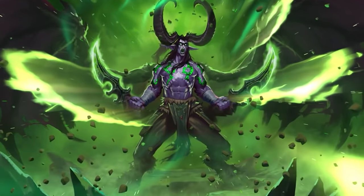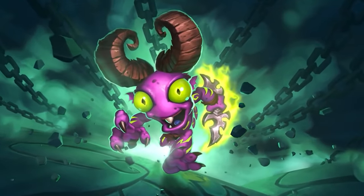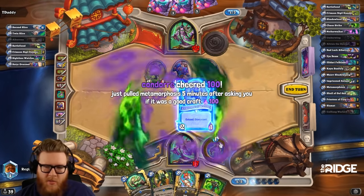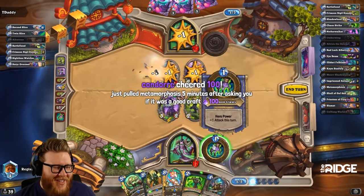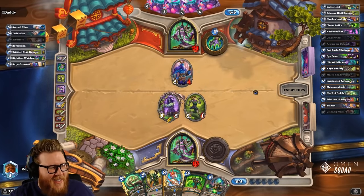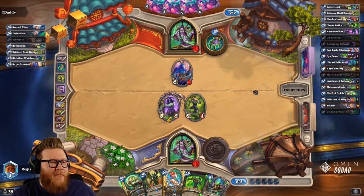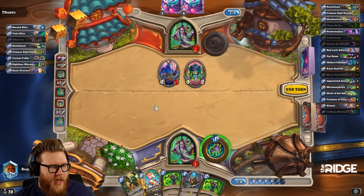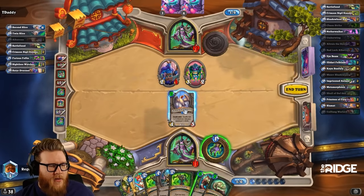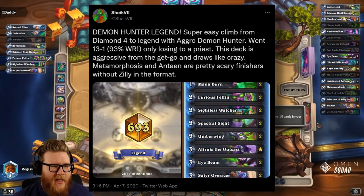As Ashes of Outland was about to be released, people had already theorycrafted what Demon Hunter deck they were going to try out first. Just imagine playing Ashes of Outland day one and they're already thinking about nerfing cards less than two days into the expansion. And we didn't even have to wait for a balance patch — they server-side patched changes to the cards because of how strong they were. Aggro Demon Hunter was the most powerful deck we have ever seen in Hearthstone.